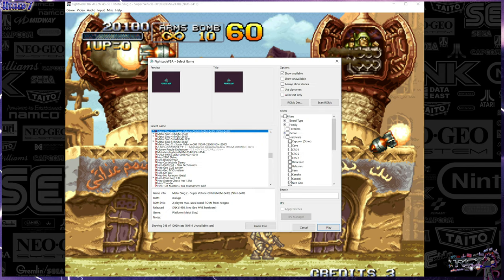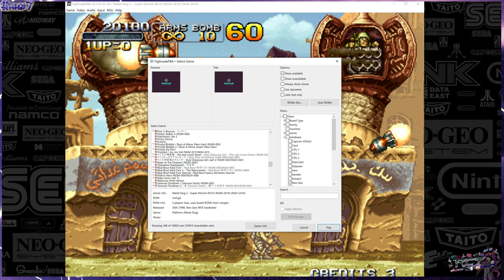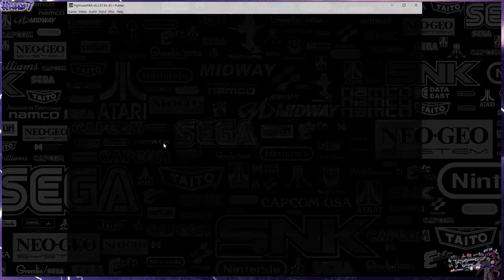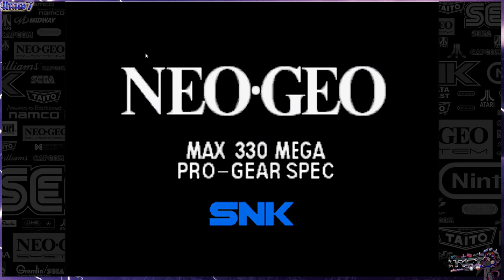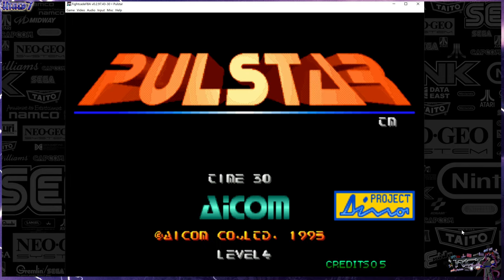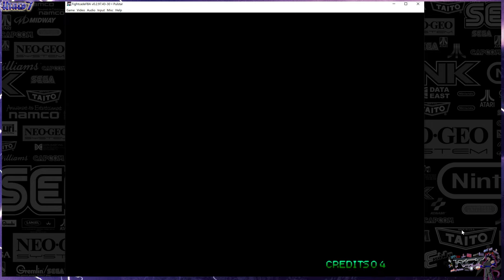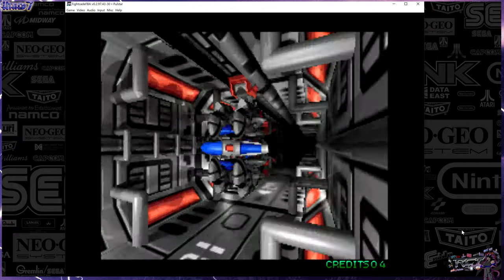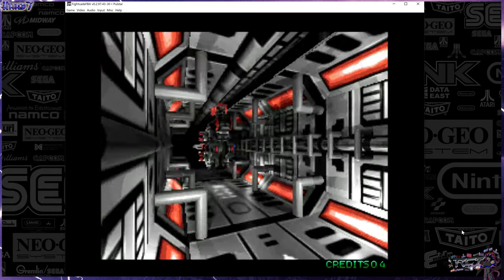From here, you don't have to actually get out of the game - you can just go back to the list and boot up another one. Let's do Polestar this time. Got the wrong game at first, but there we go, that should be it. Let's make it default so it just keeps it like that. Everything running smooth.